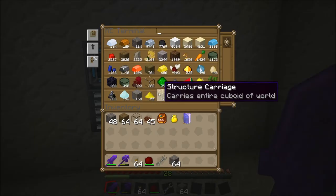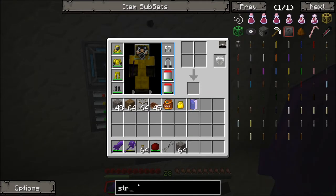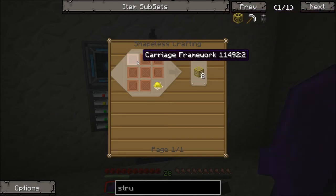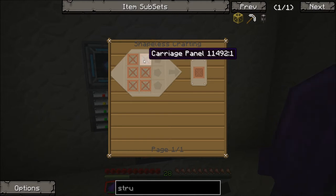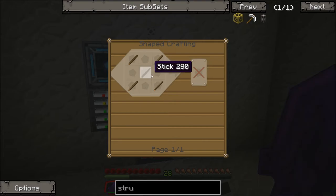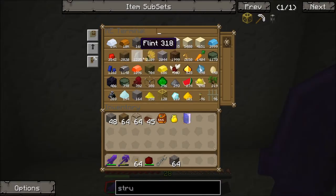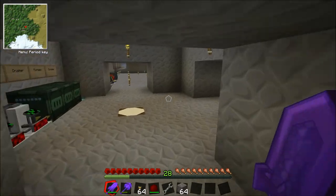We're going to need a lot of structure carriages, which I've programmed into the crafting interface. A structure carriage is quite expensive in materials - it needs a lot of wood and planks. You need eight carriage frameworks, each of which needs eight carriage panels, each of which needs eight sticks and a carriage crosspiece, which requires even more sticks. So basically you need a ton of wood. We've decided to start making a tree farm, which is what Joe is working on.